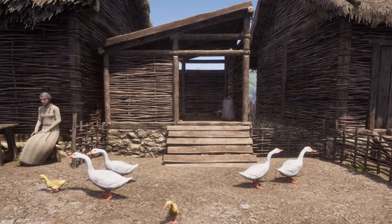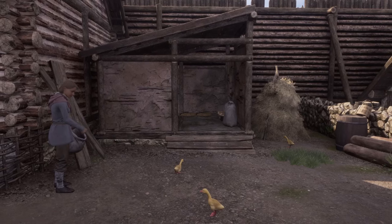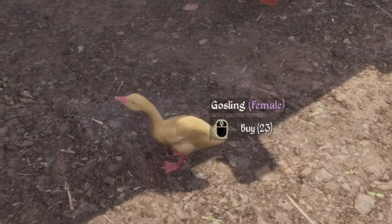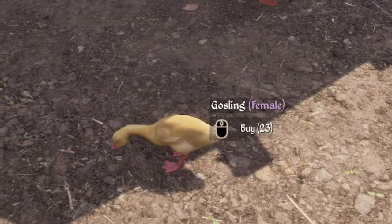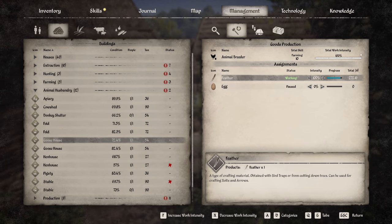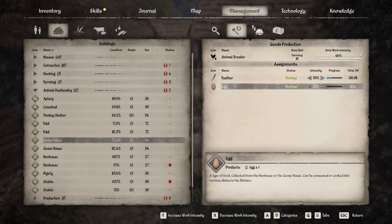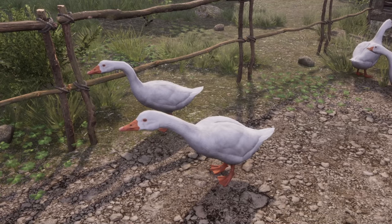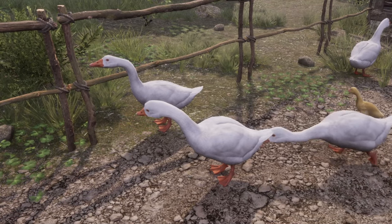Geese are unlocked at 500 tech points and can be purchased in Gastovia in the valley or Piestovia in the oxbow after building a goose house, costing 69 coins for a gander, 105 coins for a goose, and 23 coins for goslings. Similar to chickens, geese also produce both eggs and feathers, but they produce way more feathers than chickens. Eggs are not produced at the rate of chickens, so my recommendation is to set your chickens to only eggs and geese to mostly feathers. Geese mature after 2 seasons and have an average lifespan of 10 to 13 years.